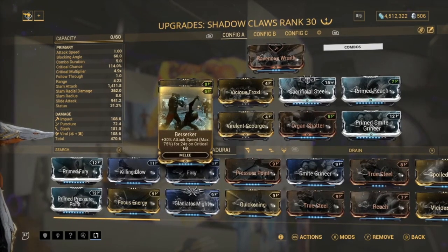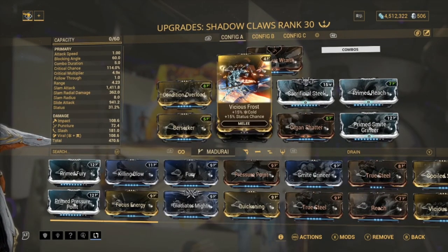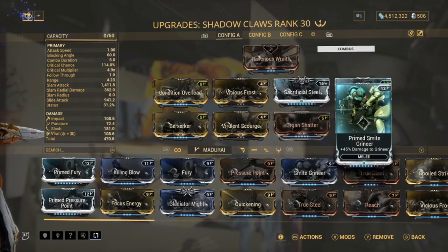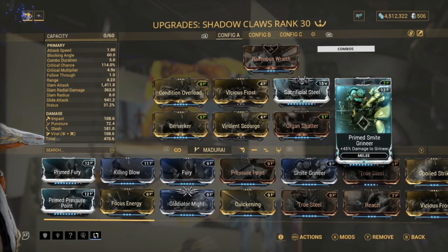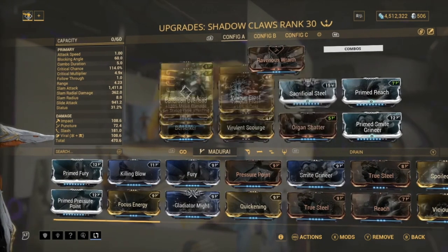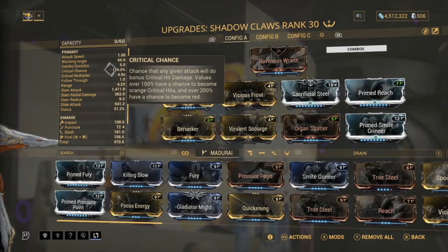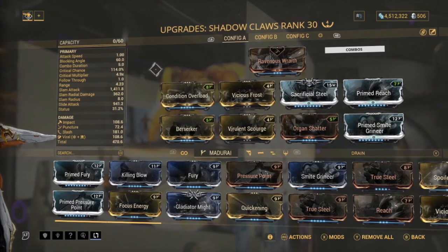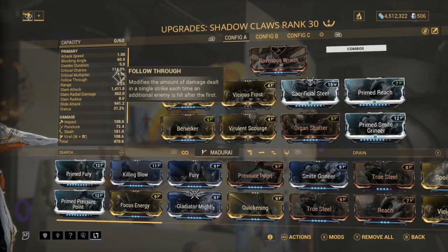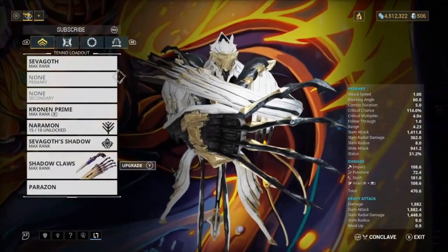Berserker for attack speed, Vicious Scourge and Vicious Frost for the viral combo - make sure they are unranked because it just helps. Organ Shatter for crit damage, a Prime Smite mod like Prime Smite Grineer or Prime Smite Corpus for extra damage, Prime Reach for range, and Sacrificial Steel for crit chance. We're going to be getting 114% crit chance and a 4.9 times crit multiplier, so we'll be critting all the time.